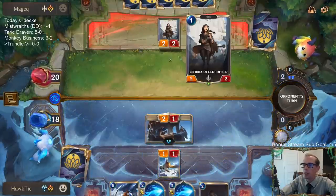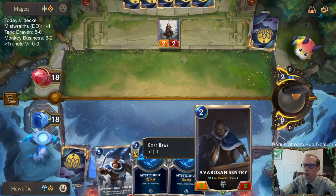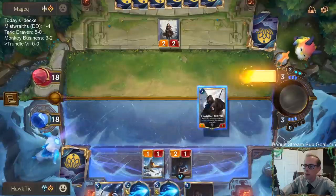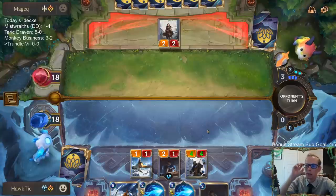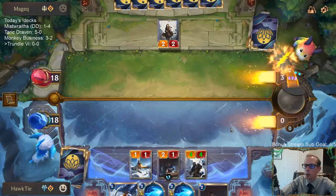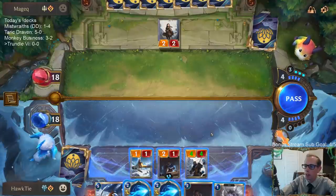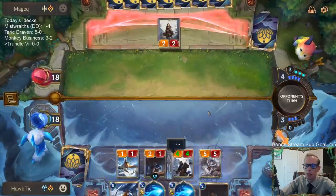I'm playing this 2/1 Avarosen Sentry thinking it's probably going to be trading — I'd rather have the 2/1 trade than the 3/2 trade with the 2/2. The Yeti is another good card for our Avarosen Outriders, and it also helps our Outriders hit allegiance more often.